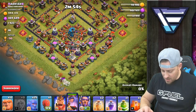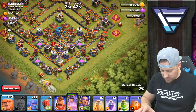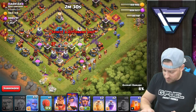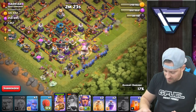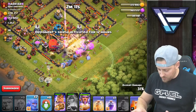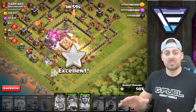Five healers on her - make that four, that black bomb just took one out. We're going to clean up all the skellies coming our way and help her out with a couple of giants. Going with a couple of giants with bowlers behind just trying to establish a funnel. Setting up a jump spell right there, going with the rest of the giants and bowlers. The queen - I had to pop her ability, wow that was close. Sending in the slammer right up the gut. Here's the rage, here's the heal spell trying to keep everything alive as they engage with that multi-target inferno.